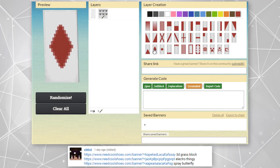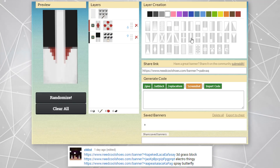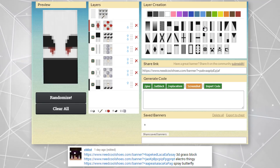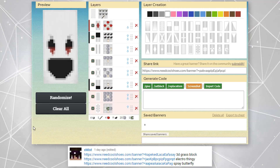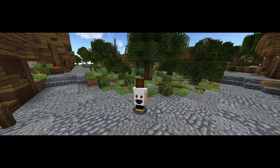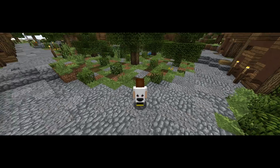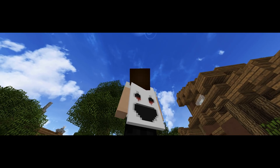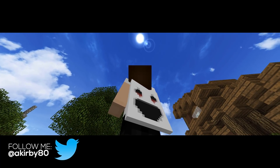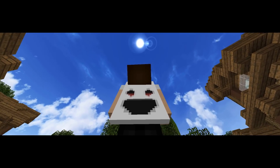To start off, we have a cape that was submitted to us by xMist. This will be the only cape in this video that was submitted by a viewer. Feel free to submit any capes you have — I may make another video like this, and even if I don't, I may add your cape into a non-themed video too. This is a ghost cape. xMist described it as an evil ghost. I wanted to mix in general creepy or evil type capes, so not all of the capes in this video are just orange and black or pumpkin type capes.